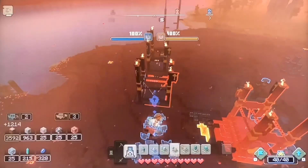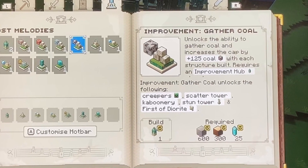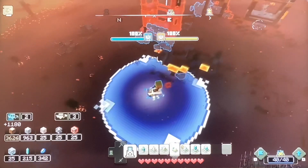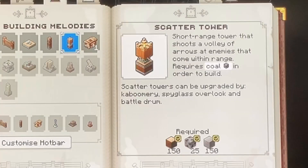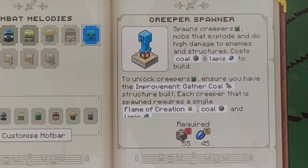Last but not least for the ore-based Improvement Structures, we have the Improvement to Gather Coal, which gives you the ability to gather coal. With each structure you build, the cap increases by 125, and it gives you the ability to build the Scatter Tower, Kaboomery, and the Stun Tower, and also spawn Creepers and the First of Diorite.